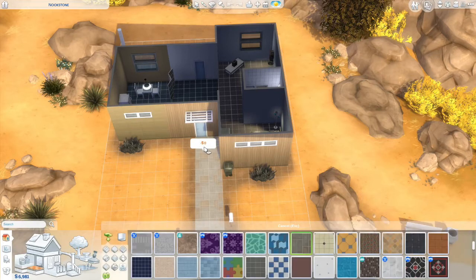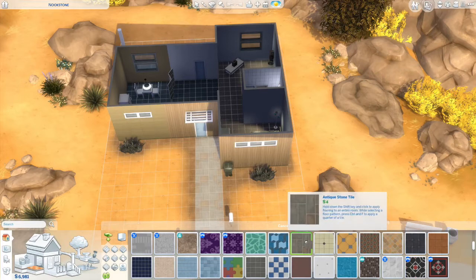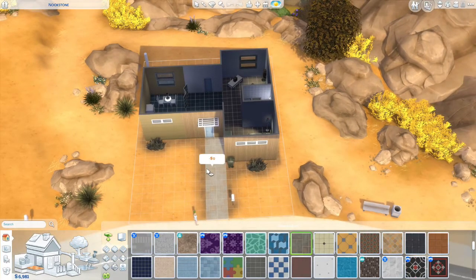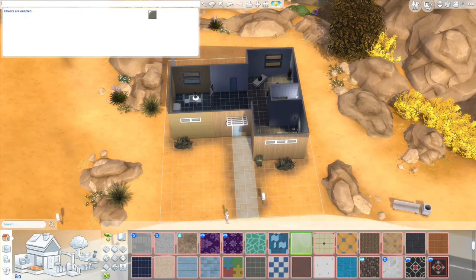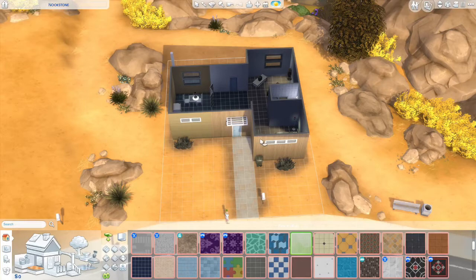We can definitely recoup all the money from this stone path because we're definitely not going to keep that — we can use terrain paint instead. Let's enable cheats and set money to zero to simulate the proper budget. That's it for cheats — we're not going to use any move object cheats.